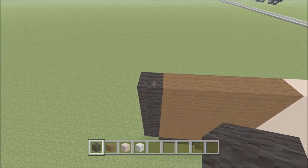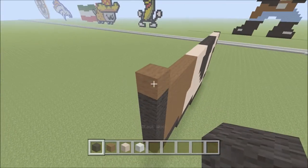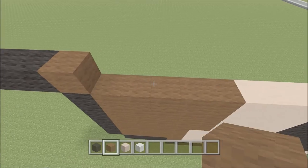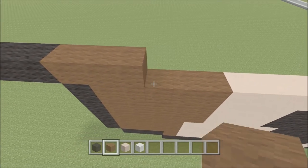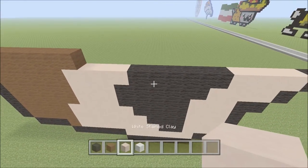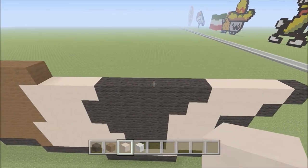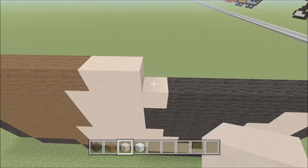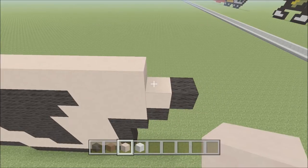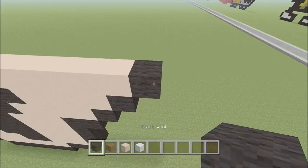Move up. Directly above the black, place one piece of brown. To the left, add three pieces of black — one, two, and three. To the right, add six pieces of brown — one, two, three, four, five, and six. Switch to white stained clay and build all the way across until above the black wool on the right — that's fourteen blocks — one through fourteen. To the right of that, add one piece of black.